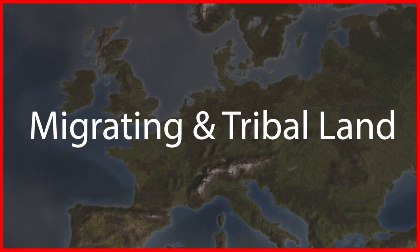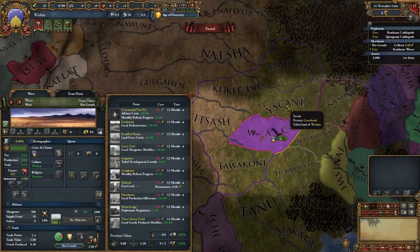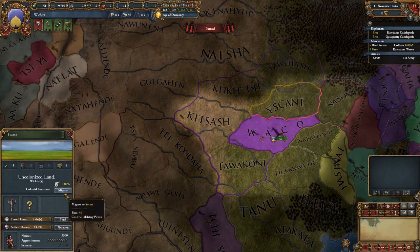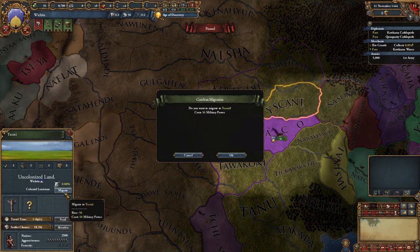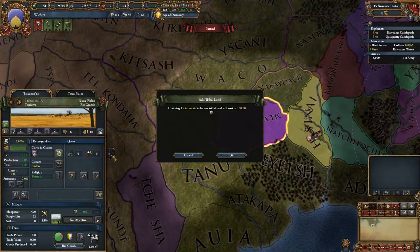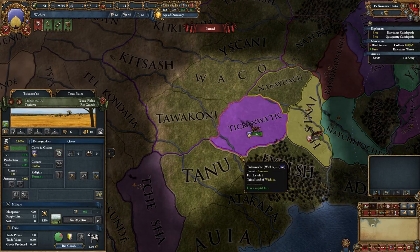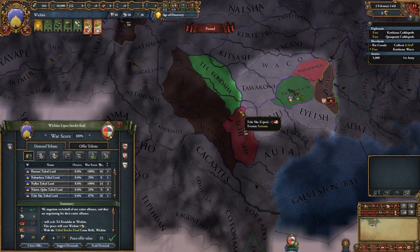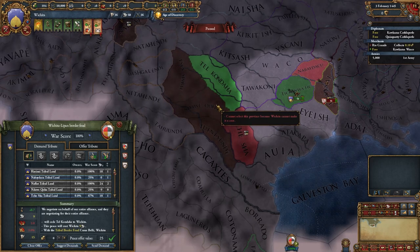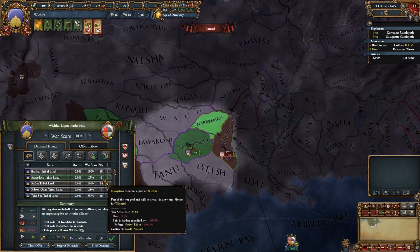Now we're going to briefly cover migrating and tribal land. As a migratory native you are restrained to having only one province. However, you are able to migrate your capital to a vacant province for only 50 military power. Once you are there, if that province has been unclaimed by any other tribe you can add it to your tribal land for 100 admin power. Otherwise the only way to gain tribal land from another native that has claimed it is to beat them in a war and take it in the peace deal.